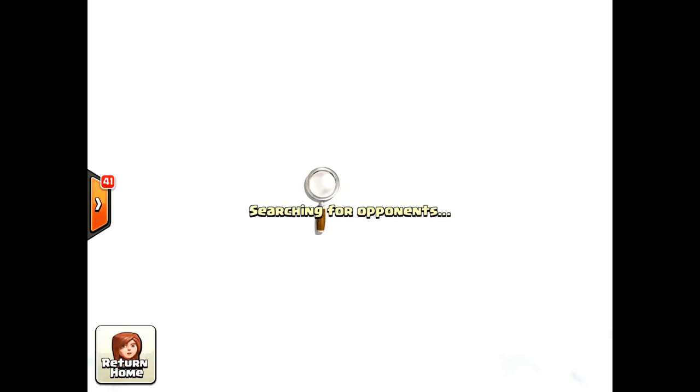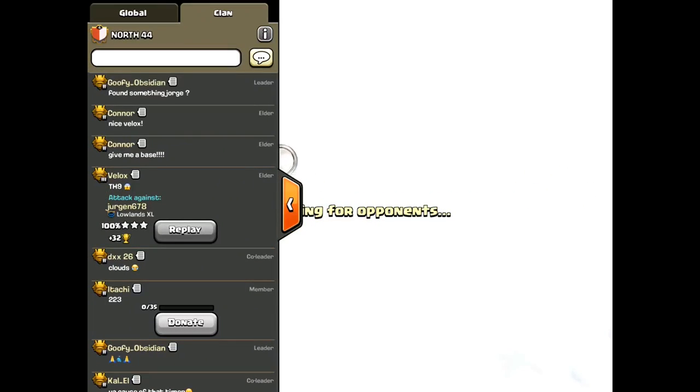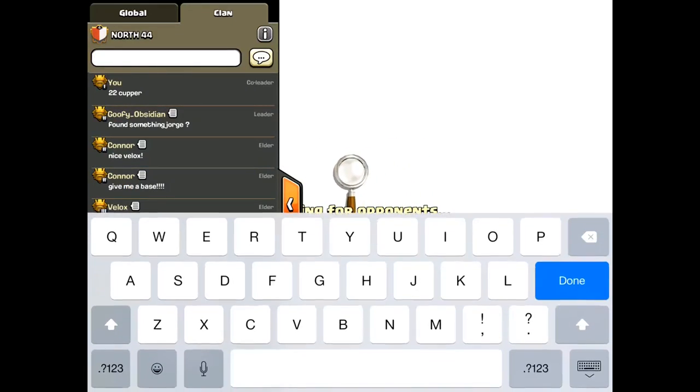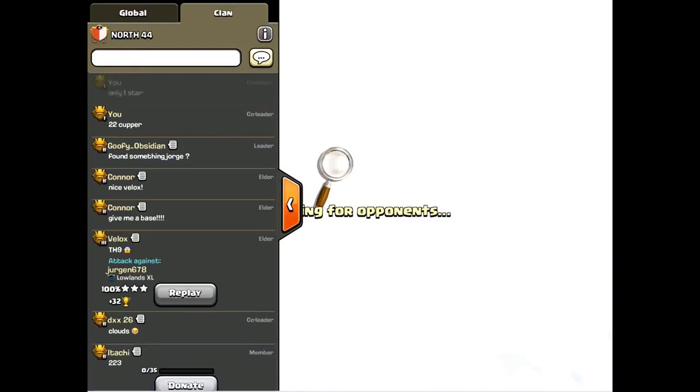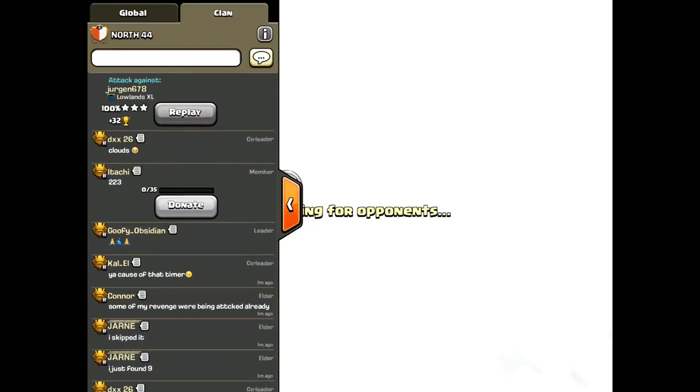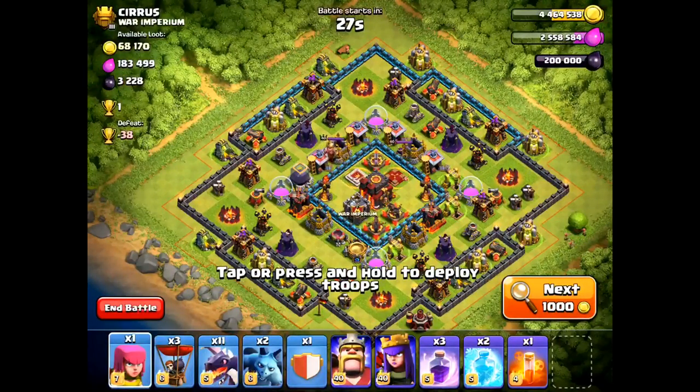In a second you'll see I do find another base quite soon — it's not a huge whale, but it's still a base. My clan member Goofy is asking if I found something, and I said yes, 22 cups but only one-starred. Someone else three-starred a whale for 32 cups. The next base is obviously not a whale, it's a 1-cupper, but at 4,800 trophies I'm basically attacking every single base I can find and I'll just be happy to find bases.